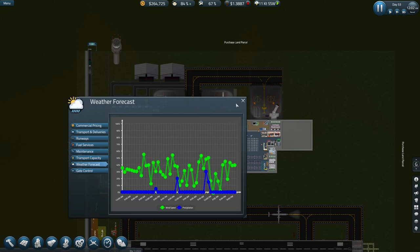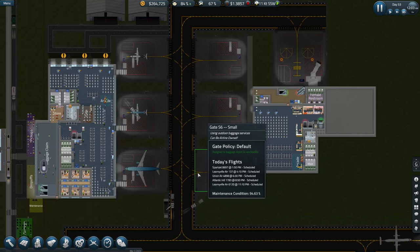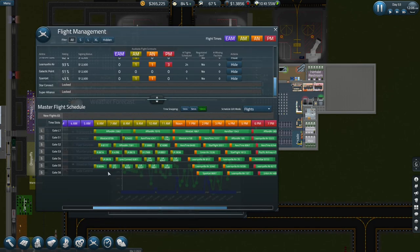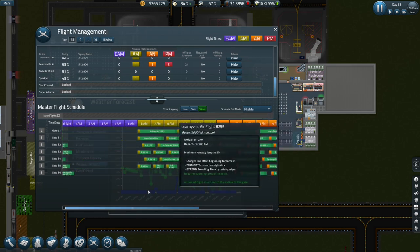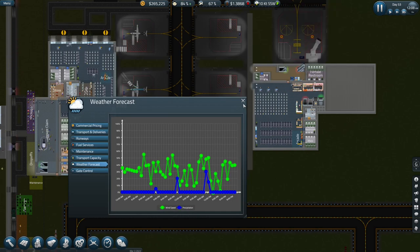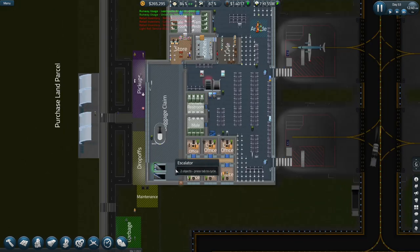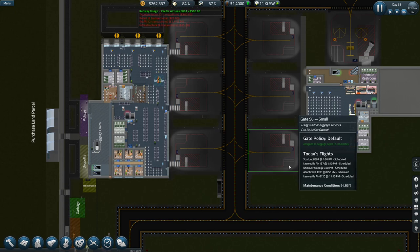That's maintenance — it doesn't seem to be here. If I click on this guy... is it automatically enabled? 'Enable, assign to default, upgrade' — I have no idea. I would love to be able to allocate one of these as a standby gate. Let's just see if there's anything else we need to sort out. Can we master the flight schedule? Is it somewhere in here? No idea what we're supposed to be doing to make that a standby gate — maybe it's an automatic thing.